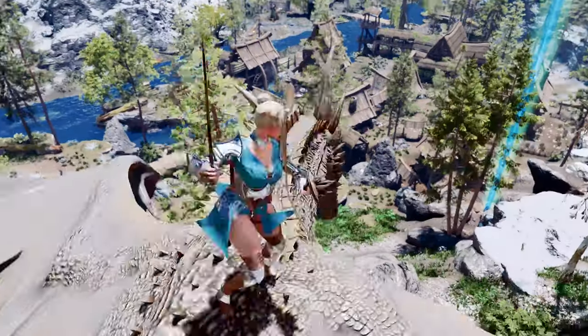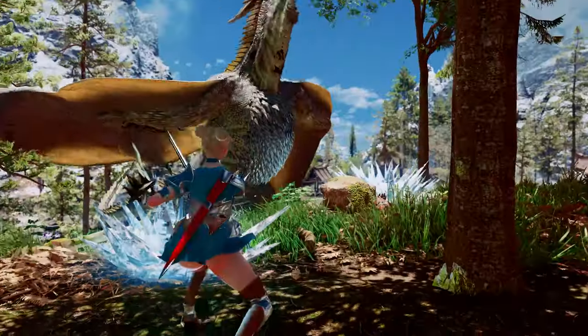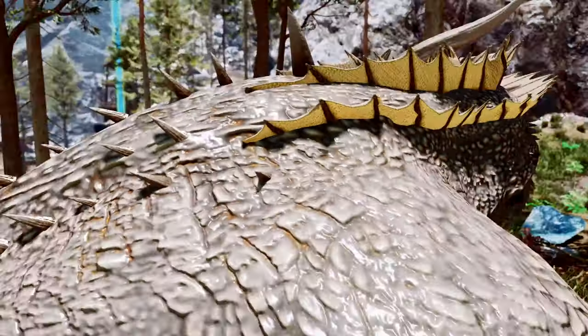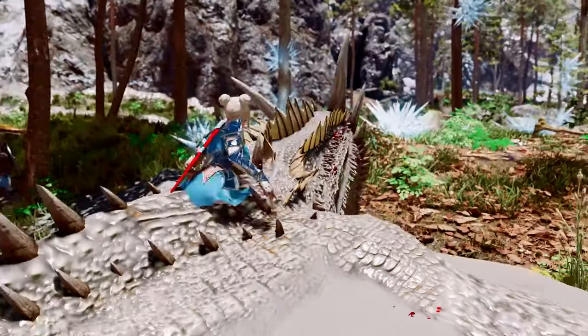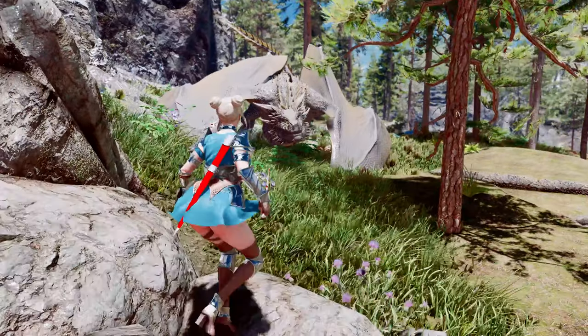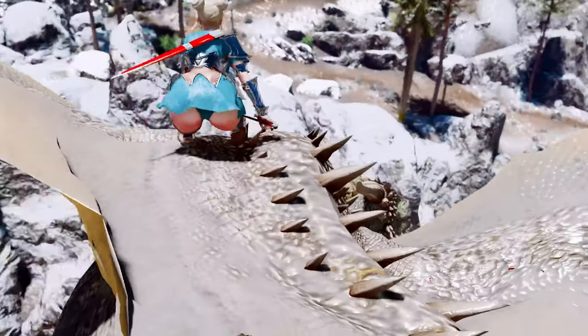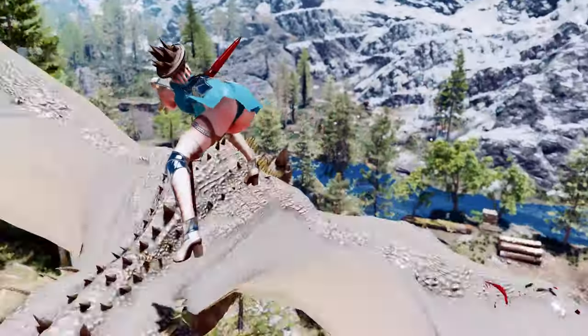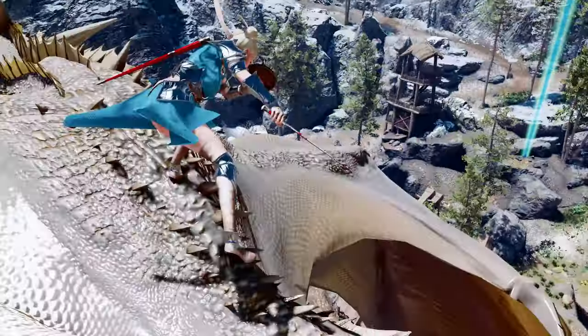If you succeed in your attack, the dragon will crash to the ground, providing a perfect opportunity to hunt it down easily. The wire can be used not only while the dragon is airborne, but also as soon as it lands, allowing you to quickly reposition yourself on its back. However, be aware that if you hit the dragon with the wire, there is a cooldown period of about 30 seconds, preventing overuse and maintaining game balance. While dragons have traditionally tormented players from the sky, this mod ensures they can no longer feel safe in the air.